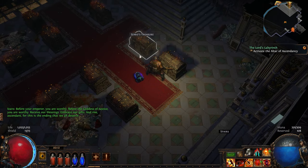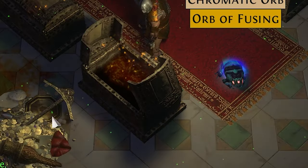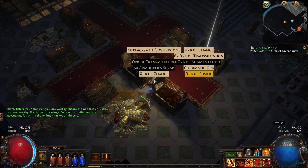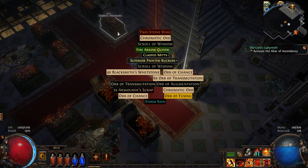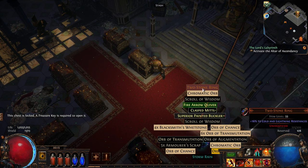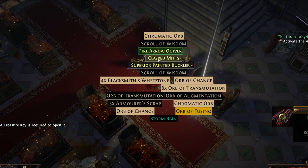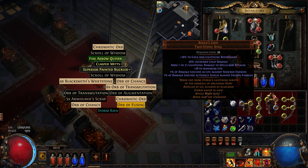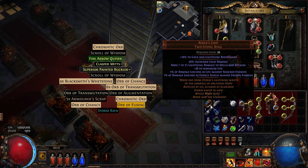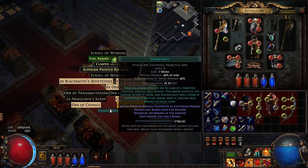Ascendancy Chamber — here's the chest. 'Embrace our gifts and rise, Ascendant — this is the ending that we all deserve.' I didn't have enough to open all of them. We did get a unique ring though — or legendary, I don't know what color. We're going to identify that real quick. We'll hold on to it. Actually, no — this one is fire and cold, this is cold and lightning, and I think we have plenty of lightning already. We'll hold on to it just in case, because last time I got rid of one of these you guys yelled at me.